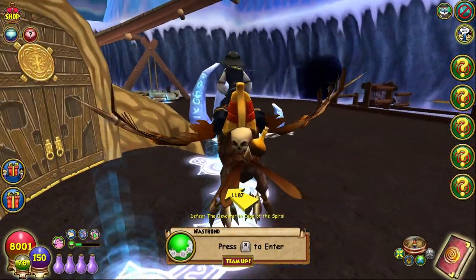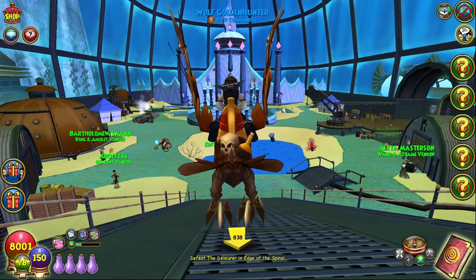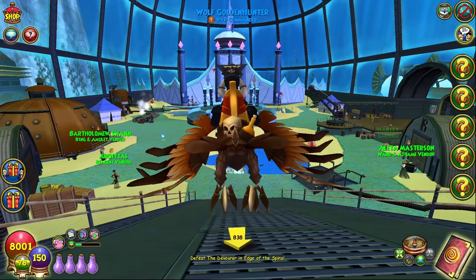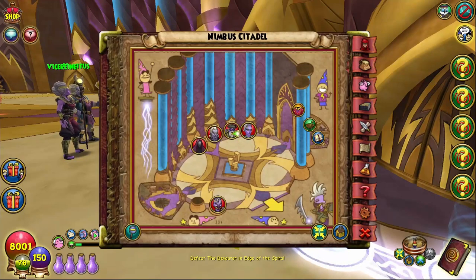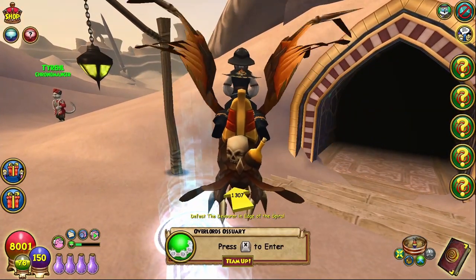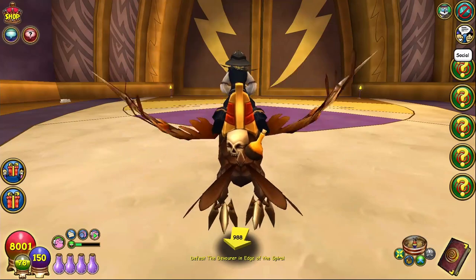Then you're going to go to Wintertusk and do Nastrond. Then in Celestia, you'll be doing the Stellarium in the District of the Stars, then the Portico in the Celestia Base Camp, then the Chancel in the Celestia Base Camp, and then the Trial of Spears in the Celestia Base Camp. Then you go to Empyrea and do the Control Room in the Nimbus Citadel. Then in Mirage, in the Achille Barrows, you're going to do the Overlord's Ossuary. Then in Empyrea, you're going to be doing the Nimbus Hangar and then the Storm Titan's Wake.